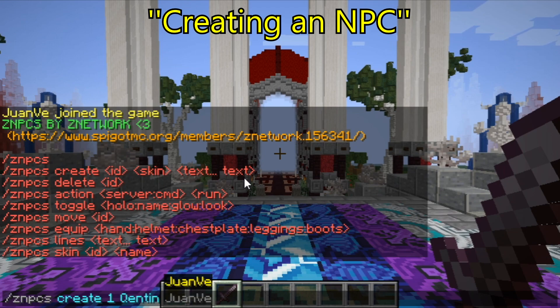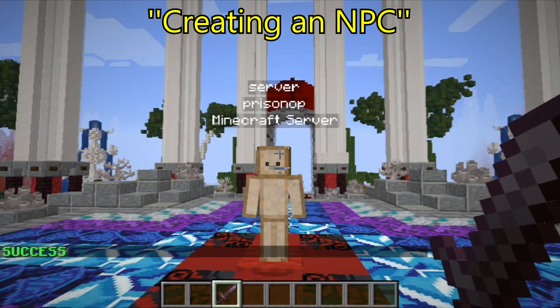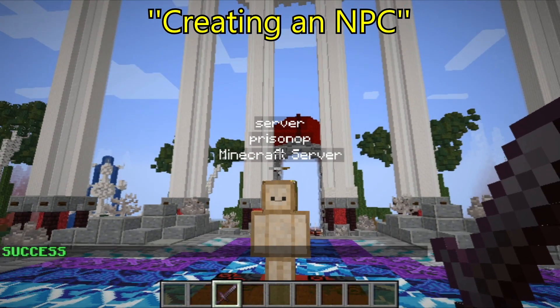At last you will want to add the text that will appear on top of your NPC. For example, I will type 'Server', then follow it with the second line — I'll put 'Vision OP' — and the third line 'Minecraft Server'. Then just press enter and the NPC will be created, as you can see, perfectly.